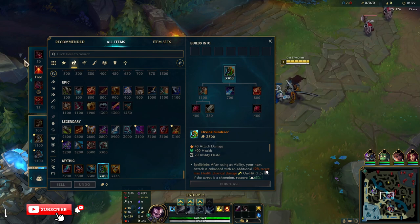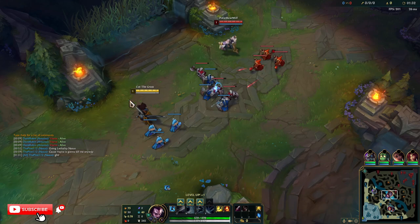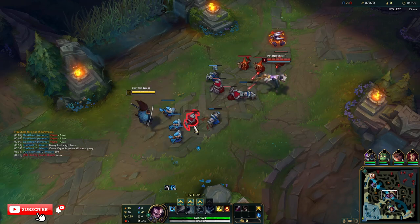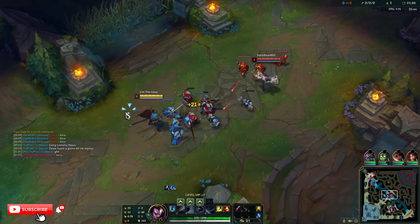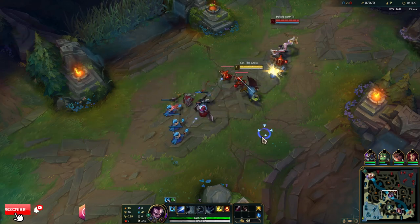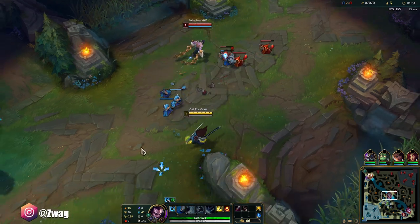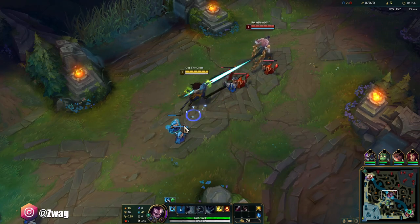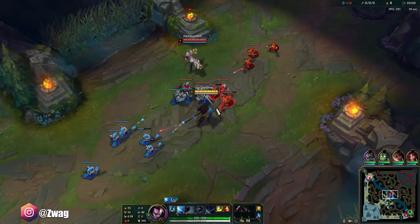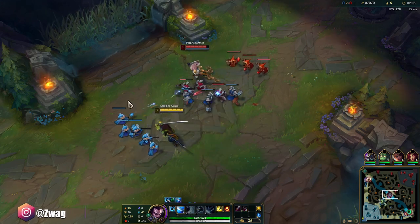I'm not sure what I'm going to go second item, but definitely first item Sunderer. I want to try Titanic Hydra too. I want to have enough damage to at least be able to fight Silas, because I know Silas is good at dueling. If we're going tank, we might not be able to duel him early. We'll probably need some healing reduction too, like Executioner's. But first item I'm probably going to rush the attack speed boots because you do need attack speed on Yasuo still for his Q cooldown.